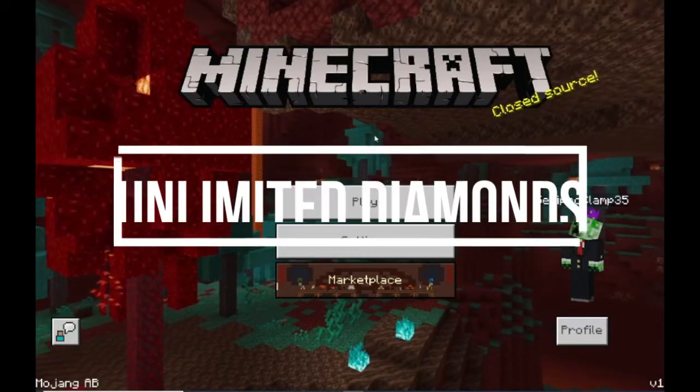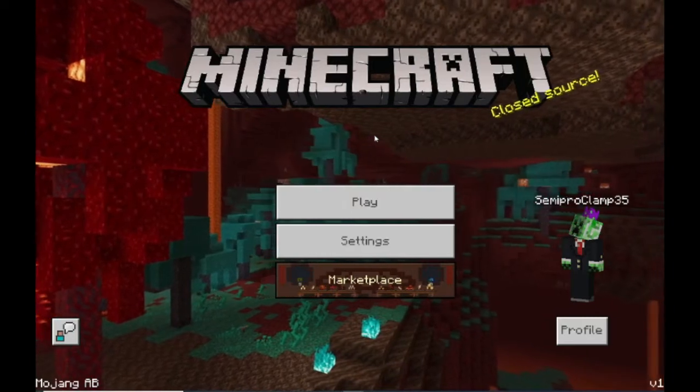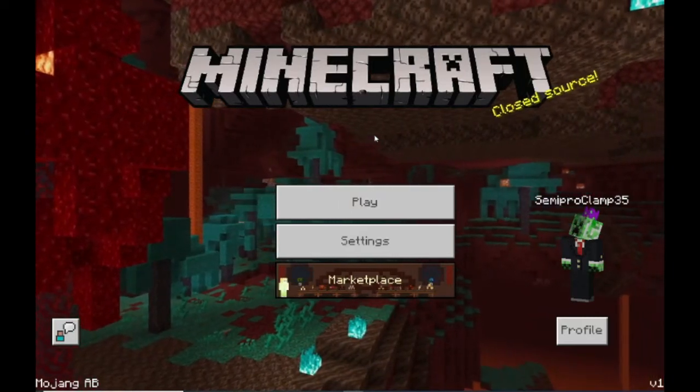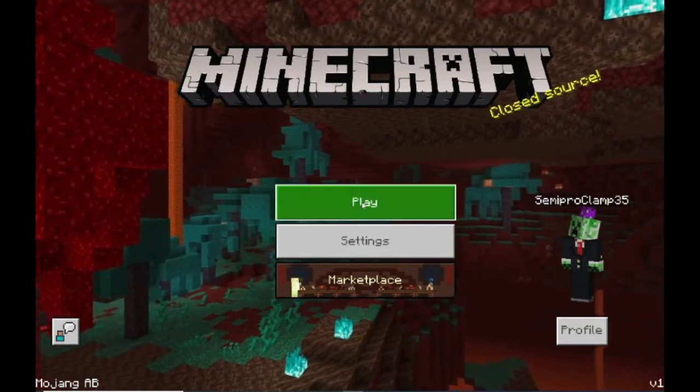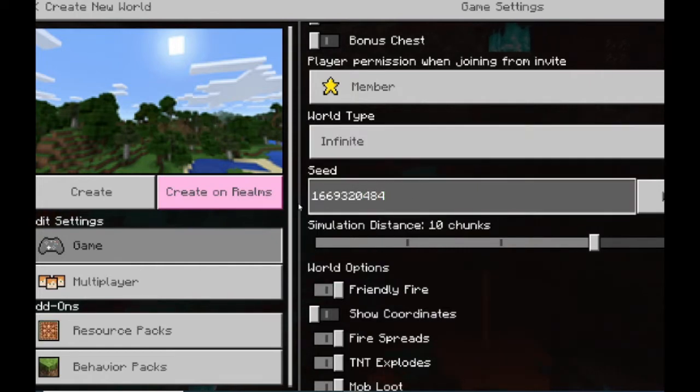If you go to these corners and mine down, it basically has a cave with a vein of diamonds, but it's like copy and pasted, so you just keep going down this cave. This is no cap at all — we've tried this. The seed is 1669320484.